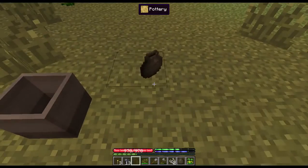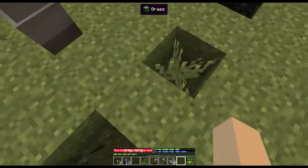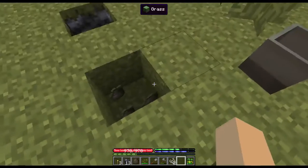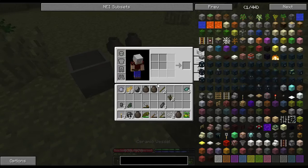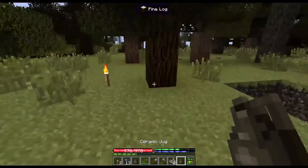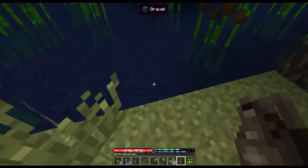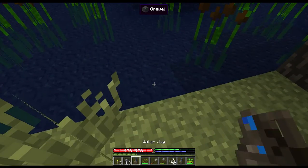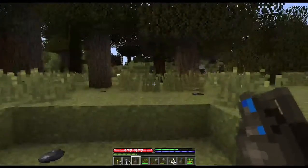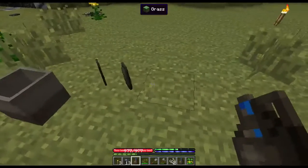We'll get to barrels later — they're basically a wood version of this that hold a little more. Now take our jug down here, fill it up with water, then shift-right-click to take a drink. These will randomly break — they don't have durability but they will break. You can put water into them and take water out — very nice to have.